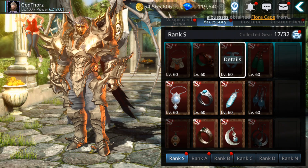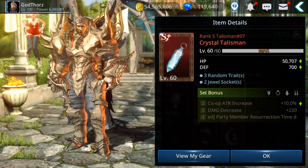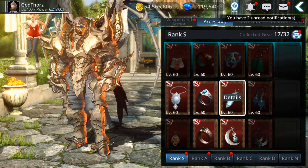The next tier is the Crystal Talisman. This is very good for co-op mode. With two pieces you get co-op attack increased by 10%, plus damage decrease. With four pieces the party memory selection time is decreased. So it's very useful when you are in a team in co-op mode.